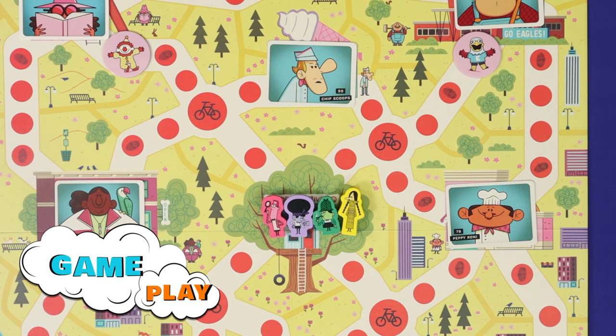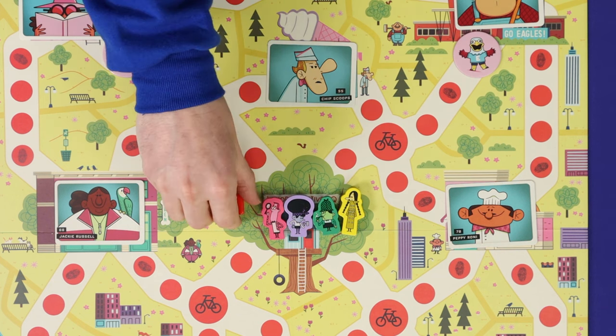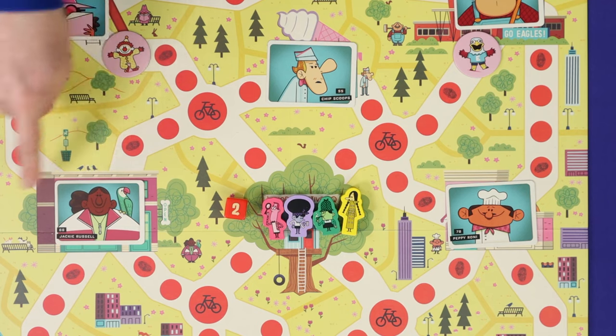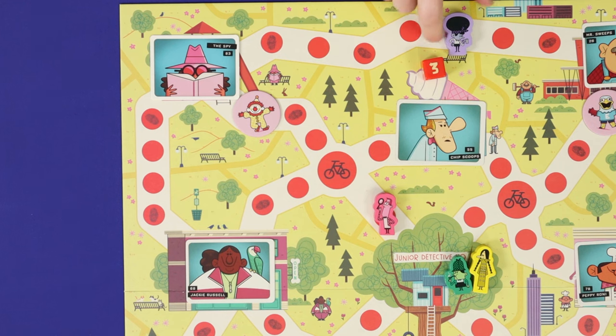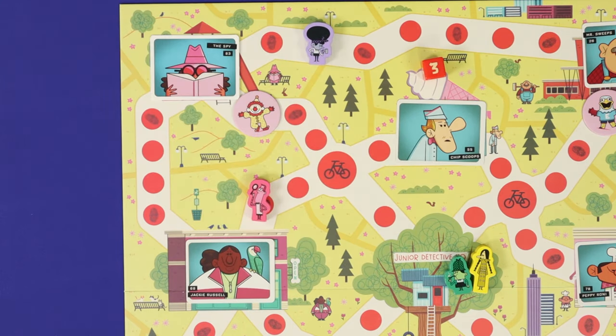Junior Detective is played in turns, starting from the first player and going clockwise around the table until somebody solves the crime. To solve the crime, you need to work out which of the 12 suspects committed the crime, and which of the four hiding tokens that criminal is hiding in. To find this out, you need to talk to the game's witnesses. On your turn, you must roll the die and then move that many spaces around the board. Each red circle and each location containing one of the witnesses counts as one space of movement. You can change direction at a crossroads, but you can never backtrack within the same turn.